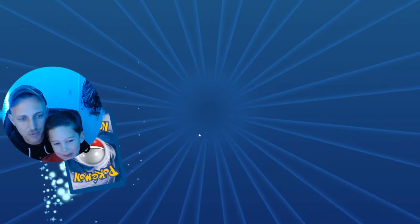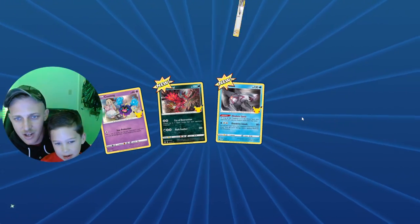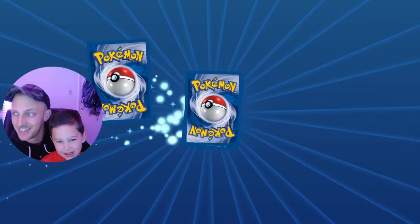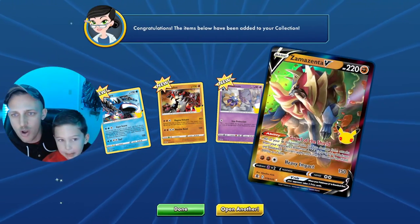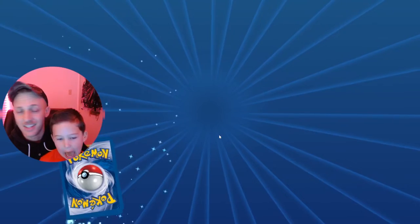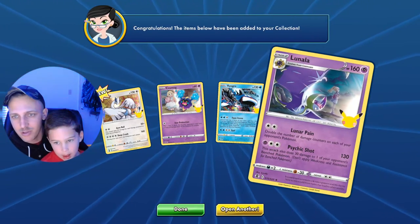Let's see what we got — there are four cards. We got a Cosmog. We're just going to go fast. Oh, Professor's Research, that's a good one! Kyogre — we like Kyogre and Groudon. There's the set for you. Oh, a Zamazenta V, cool! Let's see what else. We're growing the collection here. We got a Lugia, another Cosmog, another Kyogre, and a Lunala. Nice!